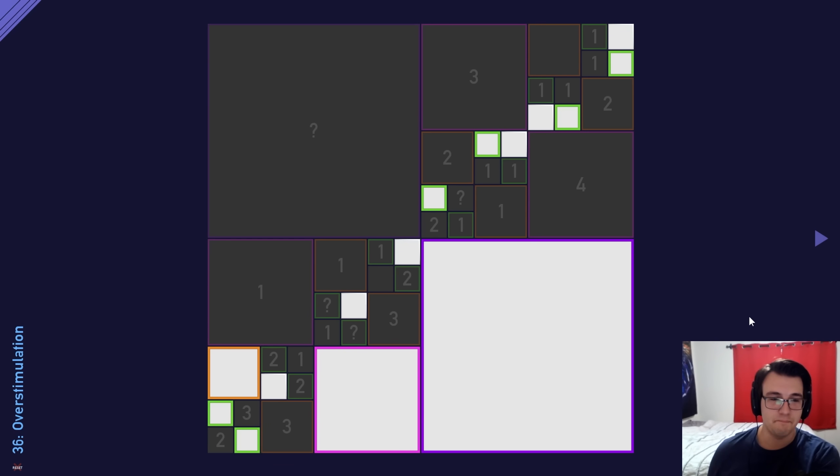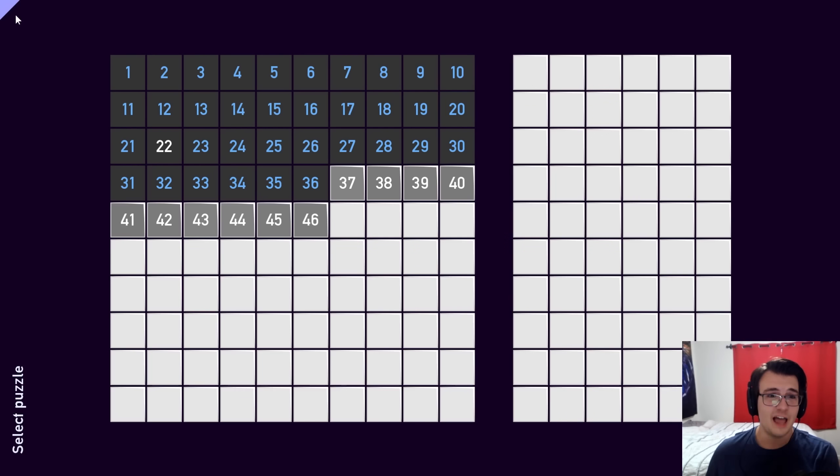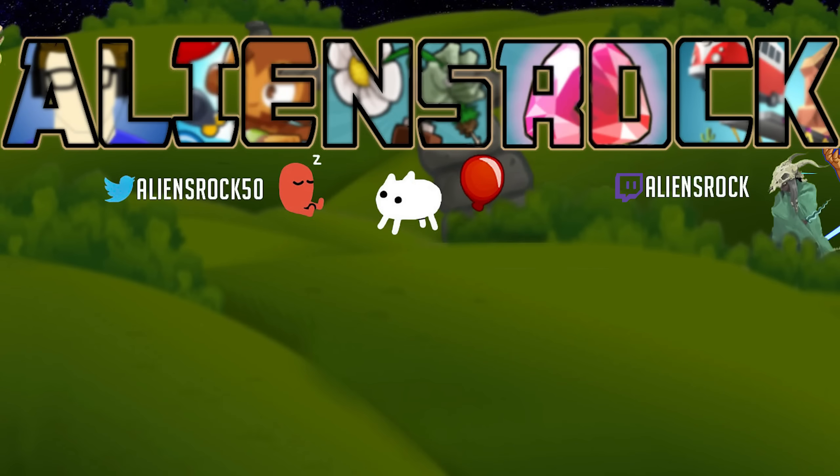We've got the pencil marking strategy down. I do think I could do it all in my head, but I have to make this a good viewing experience. Two viewer experience things have been added this episode: the pencil marking and the graying out of the numbers. Hope you guys appreciate it — these puzzles have just been getting better and better. I like the variety, I like how it's all coming together. I'm excited to see what the late 30s and 40s hold. I'll see you all in the next episode with exactly that. Have a wonderful day — peace.